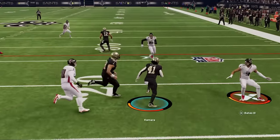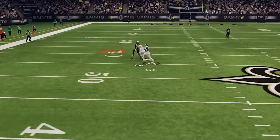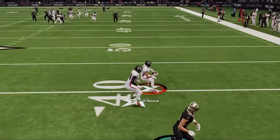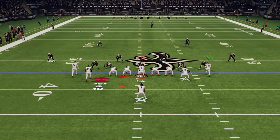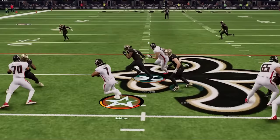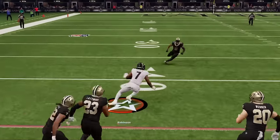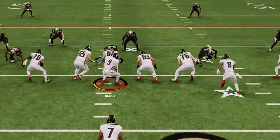My opponent gets the ball in the second half and could easily get back in this game with a score, but that's why I got Jesse Bates on my side — he's easily one of the best safeties in the game. After seeing Ritter's lack of accuracy, I was lucky to see a huge run lane right up the middle on the very next play, so I switched to the zone weak and put some stick work on for another big carry.